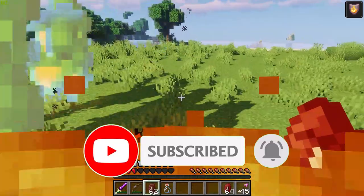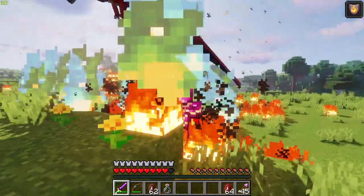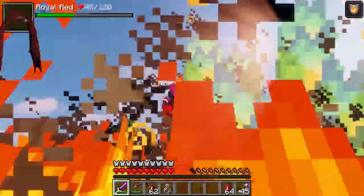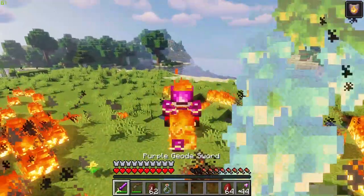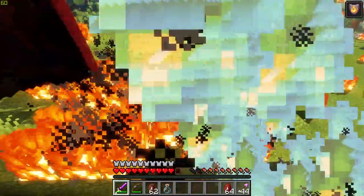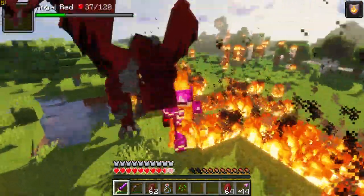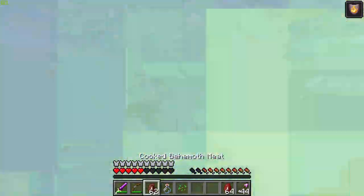We're going one-on-one with this dragon now — retreating and eating some meat to heal up. I don't even know how you'd do ranged attacks with this dragon; you can't see a thing. Maybe stand in water the whole time, but that's not super useful. My fire resistance will eventually wear off. I can't even see the dragon — I'm aiming the bow uselessly. You've got to get the dragon down to almost no health, and then it collapses.